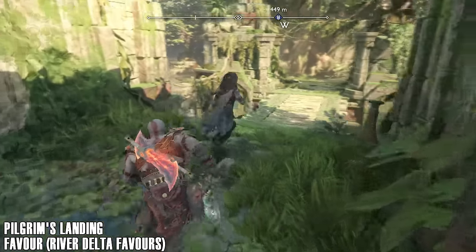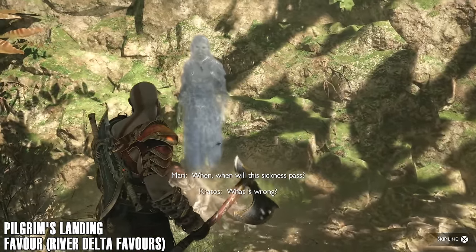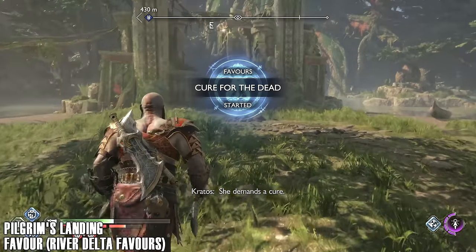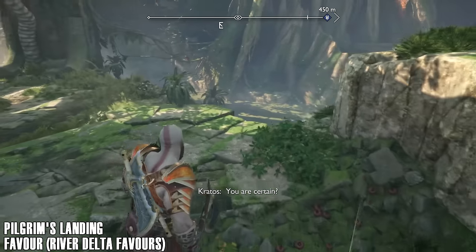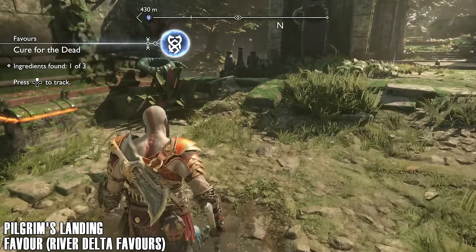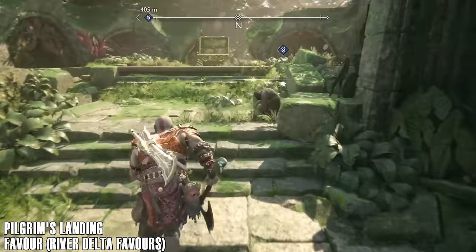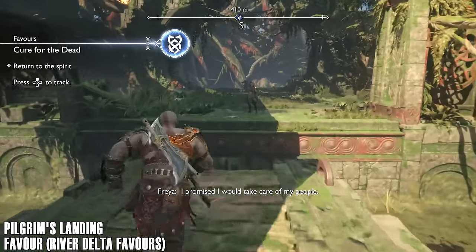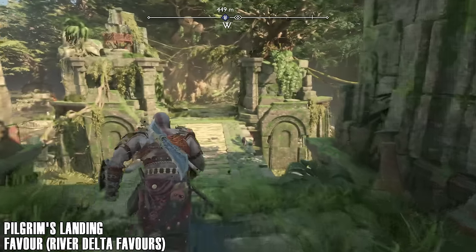Beat the enemies and then we've got a favor — probably the easiest favor in the game to be honest. Come and talk to this person. That's everything I need — let's return to the sick spirit. You would cure the dead. I promised I would take care of my people. You do not even remember her, nor she you. Let us return to the spirit.